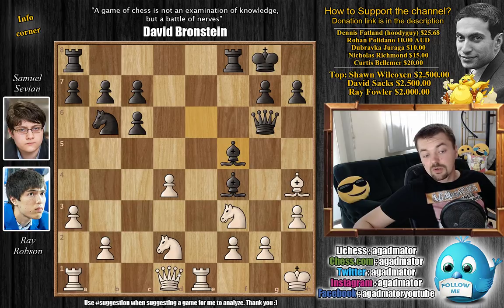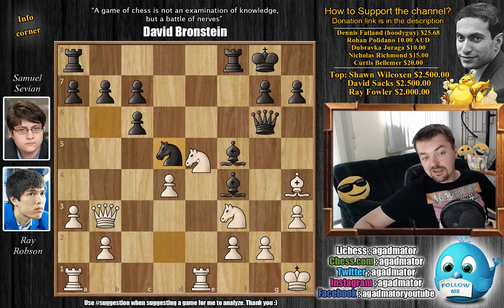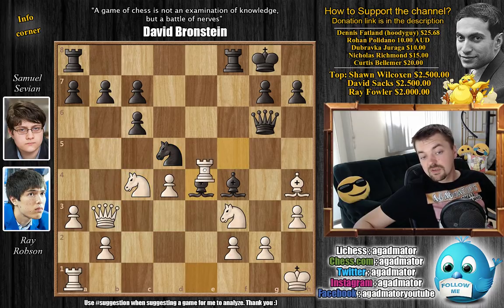We have knight to d5 blocking, and here it's a very delicate position — danger lurks everywhere. The best thing for white is to prepare knight e5: go knight to c4, and if bishop to e4, to even give up the exchange with rook captures. After queen captures, rook to e1 develops the rook and forces the queen back. Queen g6, and now knight e5 — you would have a very strong knight on e5.